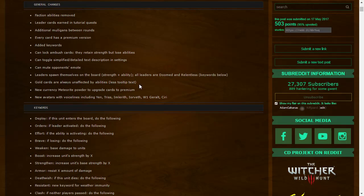Gold cards are always unaffected by abilities unless specifically stated. There's a new currency called Meteorite Powder to upgrade cards to premium — an extra way to acquire cosmetics instead of crafting with scraps. This allows you to make a decision between cosmetics and your collection. It's a separate currency you can only spend on cosmetics, so it's totally fine.